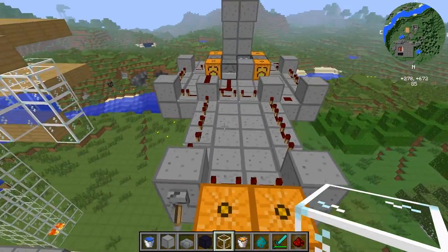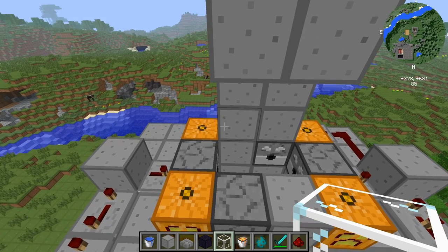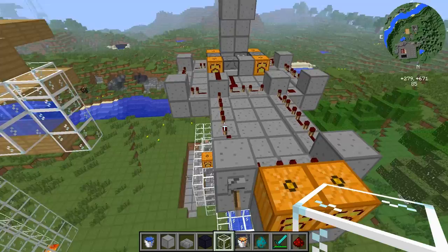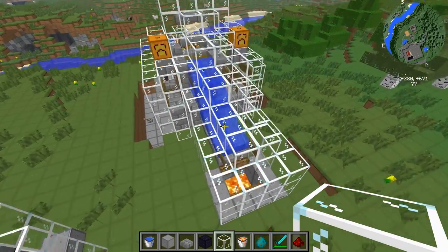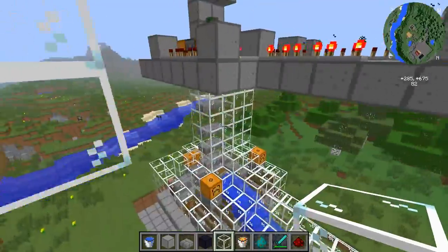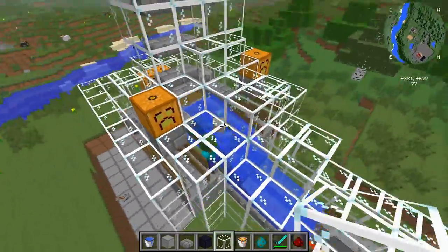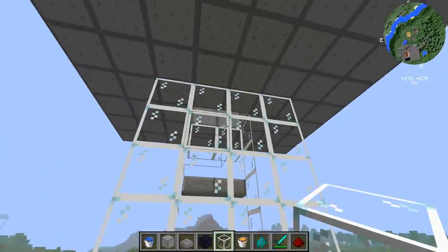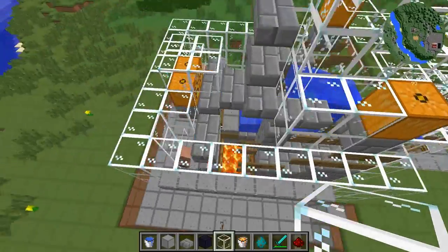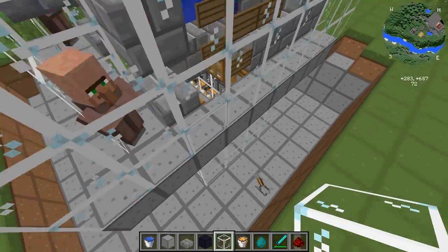It has about a 90 to 95% accuracy rate, it seems. I've run about 500 eggs through it total. I'll turn it on now and show you how it works — it's a very simple system. Mobs drop down, and I tried to get the dispenser rate pretty close to what you might expect out of an actual mob spawner. I probably want to close this off so we can actually see what we're getting.